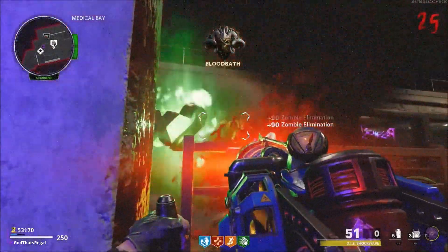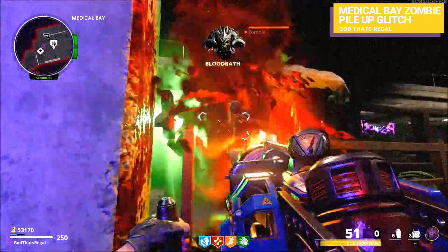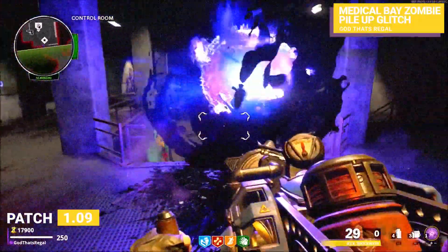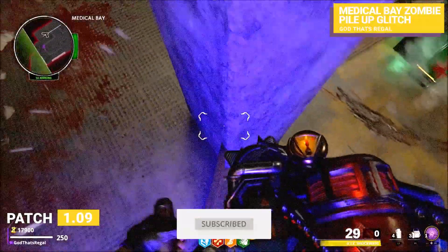Welcome back to the channel for more Cold War Zombies content. In this video we will be showing the zombie pile glitch that is working in patch 1.09. It is located inside the medical bay room and you can either do it with the anomaly or the chopper gunner. I will show you both methods in this video.